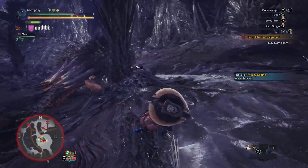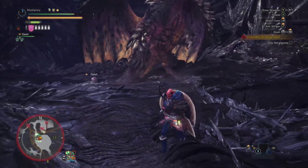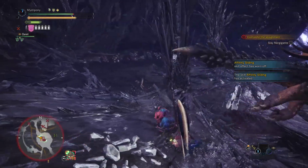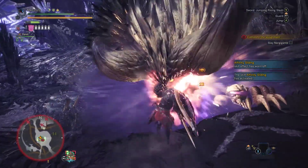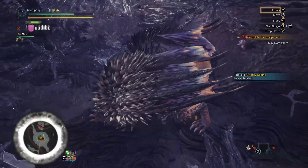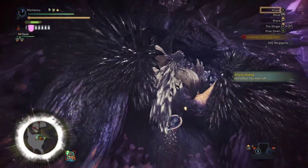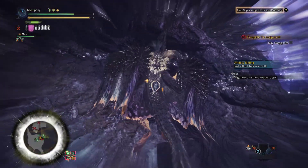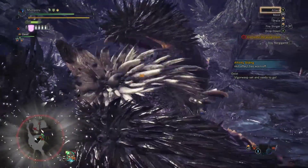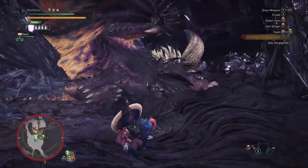I seem to be taking a lot less damage - maybe it does get stronger in the second phase, I'm not entirely sure. I don't want to get hit by those spikes. I want to mount it - that'll help. I want to get its head to the stack and knock it out. I think I have a KO gem in here - I'm going to have to get its back then.